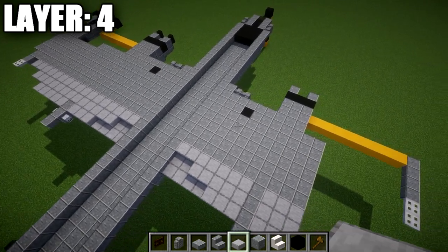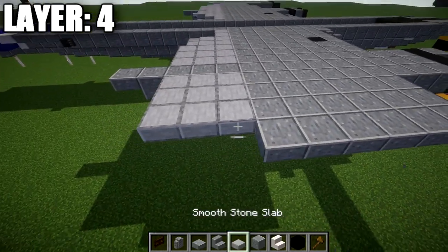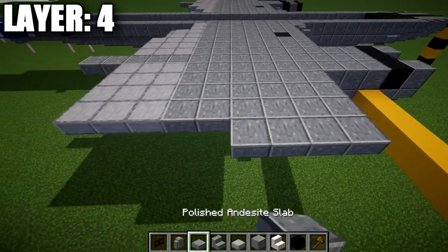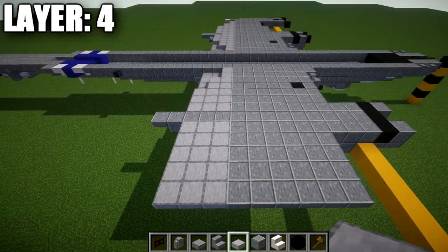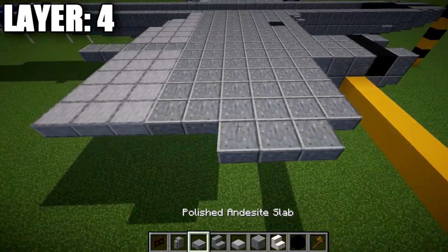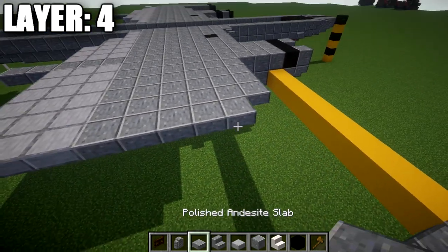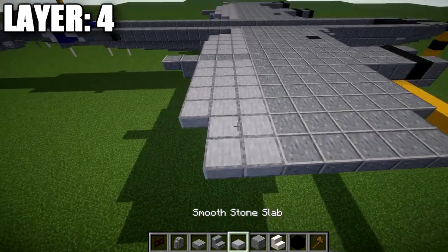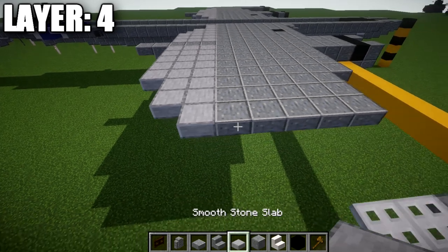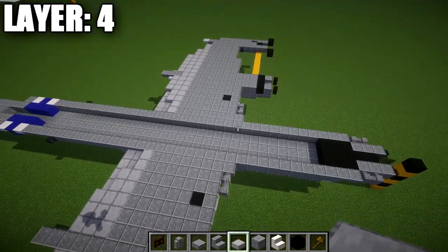Place 2 polished danesite top slabs on the front, then 4 polished andesite full blocks and 3 smooth stone slabs. For the next row: 3 polished danesite top slabs, 2 polished danesite full blocks, a polished danesite top slab, and 3 smooth stone top slabs. Continue with a row of 6 polished danesite top slabs and 3 smooth stone top slabs, repeating that same row once more. Then indent from the front: 5 polished danesite blocks and 2 smooth stone slabs, repeating that row once more. The next two rows are 5 polished danesite top slabs and 1 smooth stone slab each.